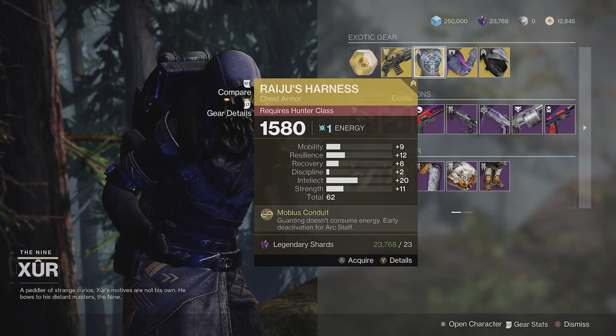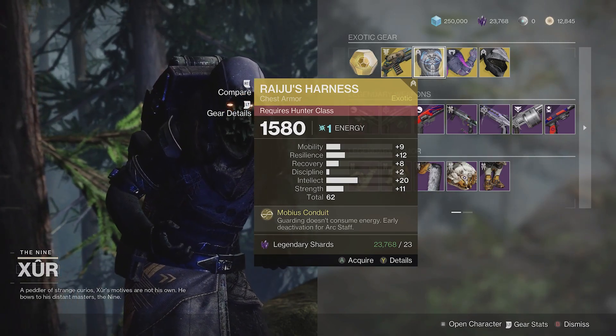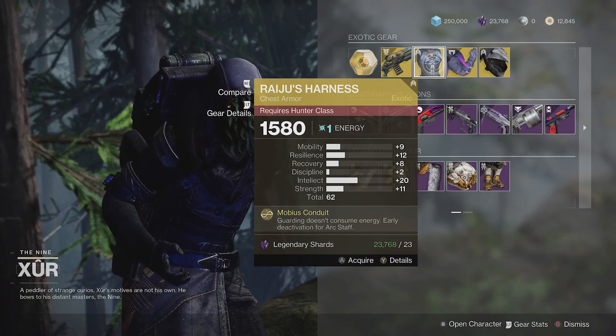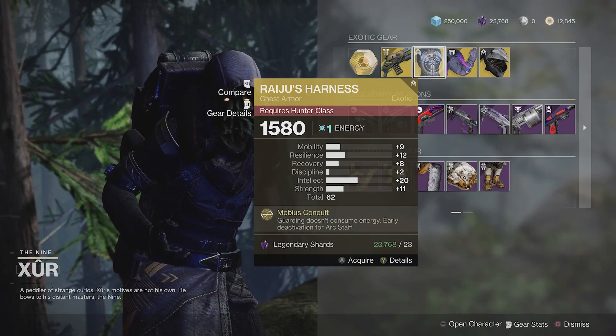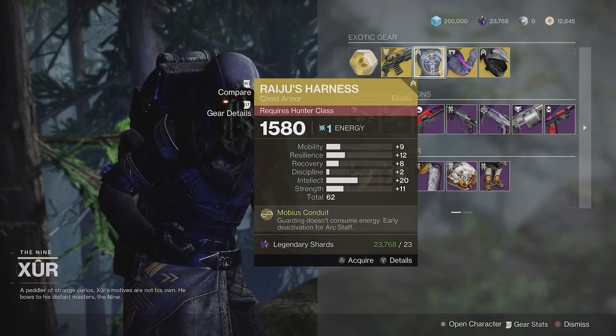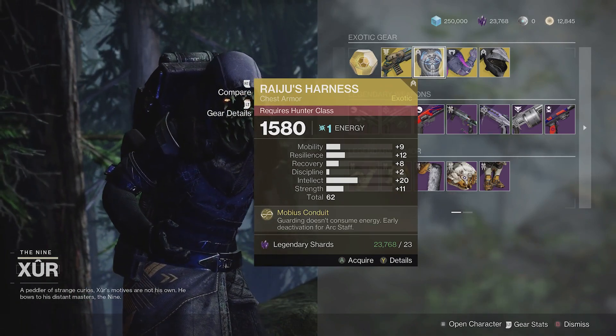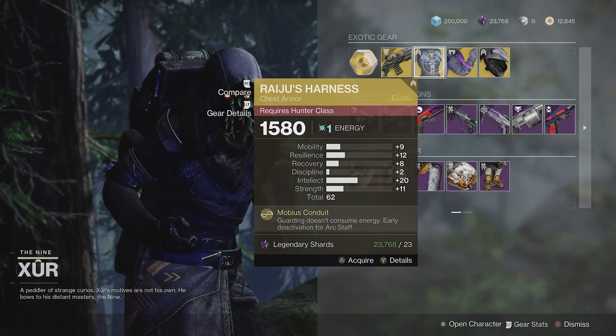He's got Raiju's Harness. He sold this a couple weeks ago — it's about the same mid-type roll. I probably wouldn't pick this up. Anything 62 is not great. It also doesn't have a particularly high spikiness. It's got 20 Intellect, which is okay, pretty good. But overall it's just sort of underwhelming, especially for an exotic.